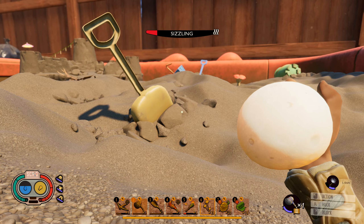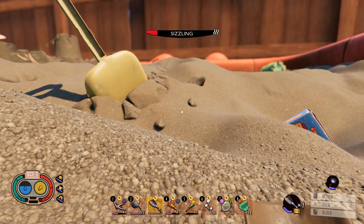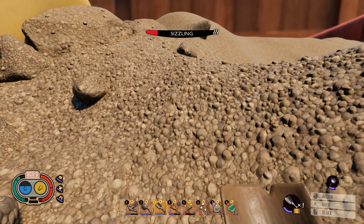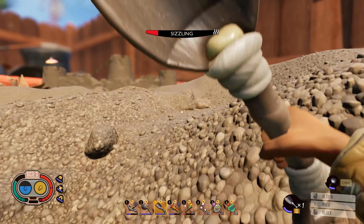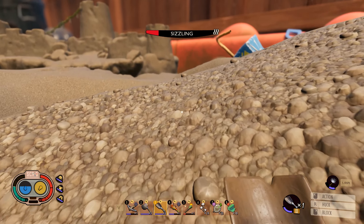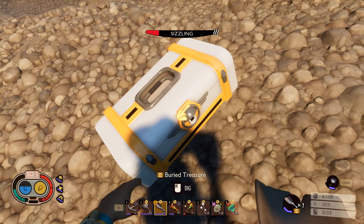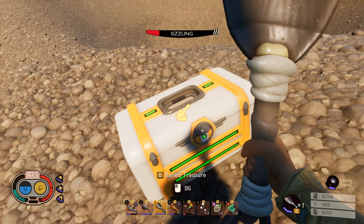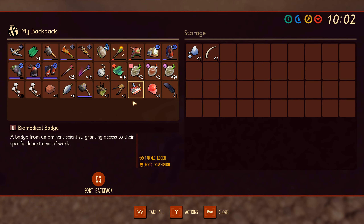There's another one — it's up on that hill, I'm coming. It's calling for us! I won't cut it obviously if this is the one. Hopefully this is what we've been looking for. No, it's a chest though — we don't hate chests. What do we get here? Okay, interesting — this had trickle regen and food conversion. A sick food conversion. I don't know what that implies.